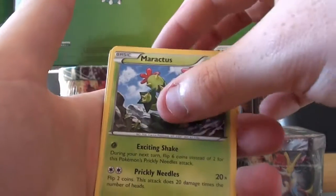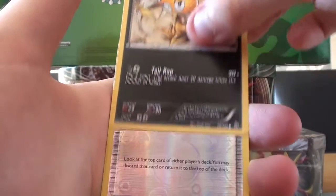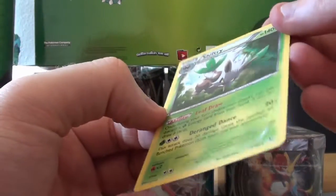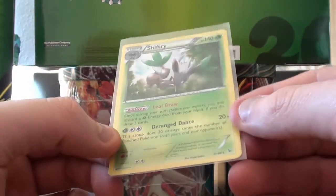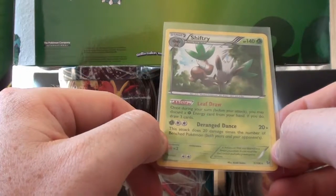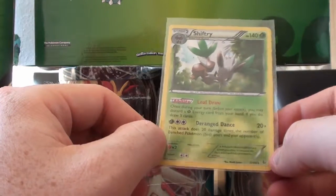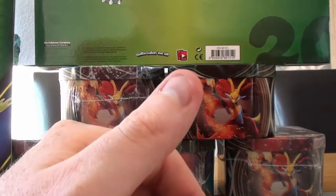Okay, here we go. So Luxio, a Maractus, Nuzleaf, Spheal, Spiritsy, Binnacle, Stunky, Scraggy, Trick Shovel Reverse — it's a nice card, it's a playable card as well. And a Shifterie Holo Rare with Leaf Draw: once during your turn, you may discard a Grass energy from your hand — if you do, draw three cards. And Deranged Dance does 20 damage times the number of benched Pokemon, both yours and your opponent's. So if you can get Skyfield into play and get out your basics, Shifterie can do quite a bit of damage — but probably not going to see much play since it's quite an old card with all the new stuff coming out.